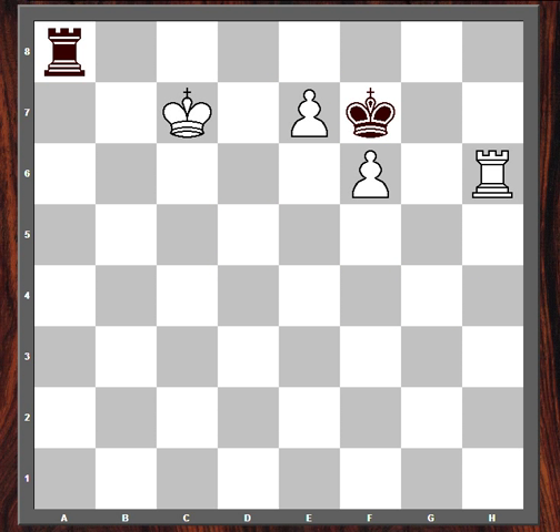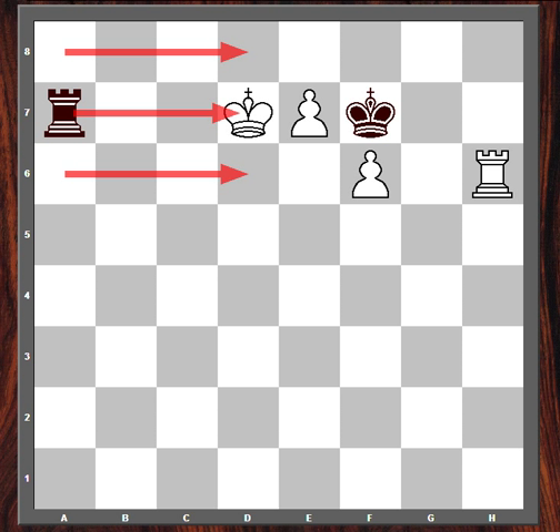In order to win this position, white is going to have to improve the position of his rook and his king. A logical-looking try would be to play king d7, gaining more power on the queening square, e8. But if this, then black would launch a series of checks from the long side of the pawn, starting with rook a7. This forces the white king to either find shelter somewhere or move over to the b-file and attack the black rook.